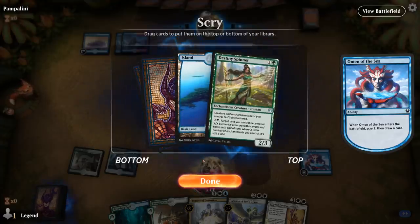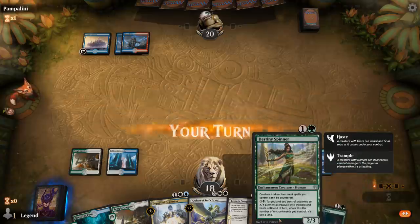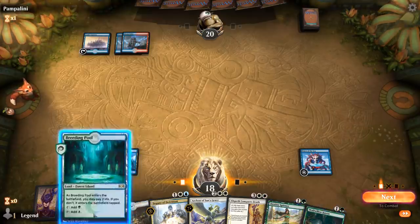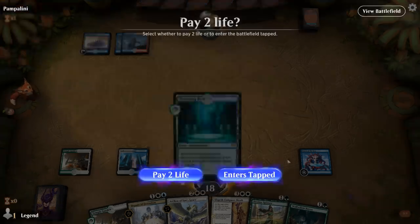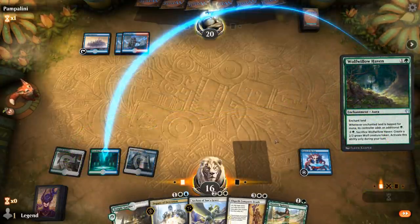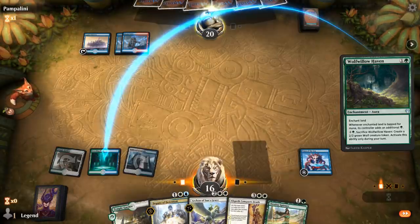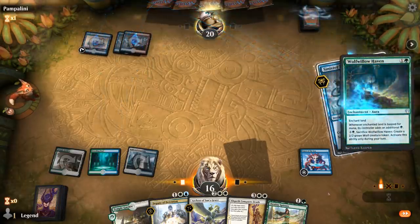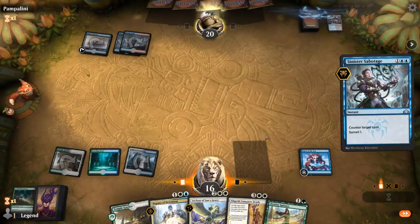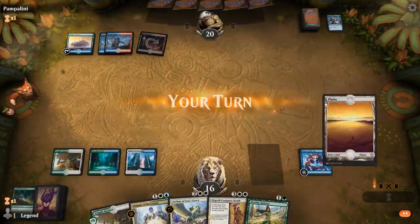Facing a Steam Vents — could be a Jeskai Fires or blue-red deck. Destiny Spinner seems quite good if they're going to keep up counterspells, so I definitely want to play that one. I don't want to play the Spinner into a counterspell, so ideally we play it alongside something else, which we could do here with Wolf of Pawprint Haven. But the opponent does Sabotage us, and now we don't have the mana to play Spinner. They are Grixis.